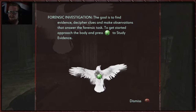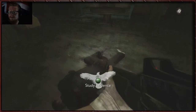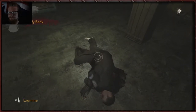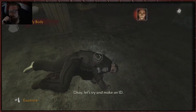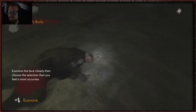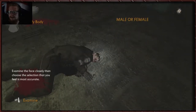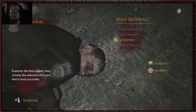Get started. Approach your body. Push A to study the evidence. I think you always get a safe spot before this happens. Rosa, come here — glad to hear you're still with us. What do you got? A dead body. Let's try and make an idea. In this scene, you're asked to find three pieces of evidence that best identifies the victim. Begin by examining the victim's face. Male or female? I would say that is an elderly female. Of course I kid — it's an adult male. Obviously.